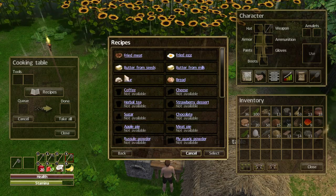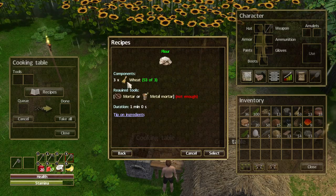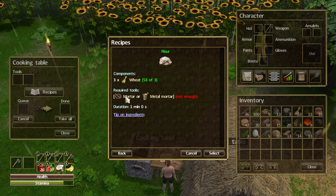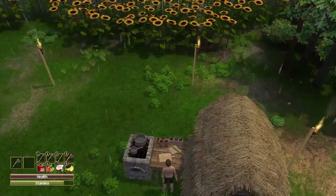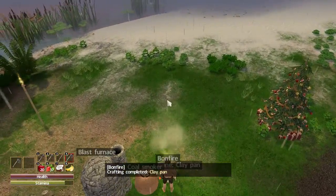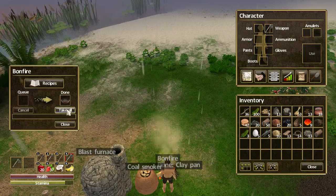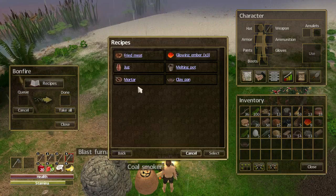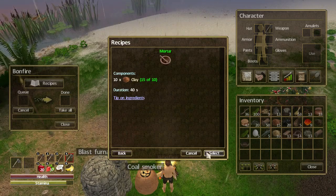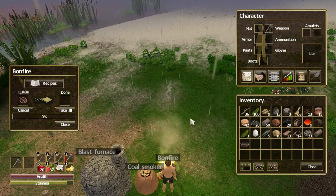Let's do two flour - I've got plenty of wheat. I'm going to need to make a mortar as well. Back to the bonfire - perfect timing, the clay pan is ready! Let's take that. Now let's do the mortar. Good job I did dig a load of clay. Let's select that and do that.